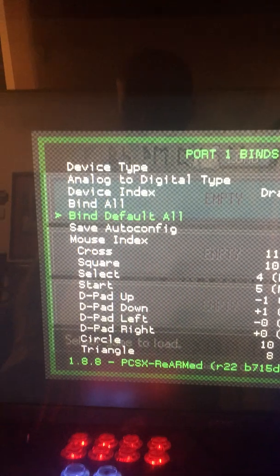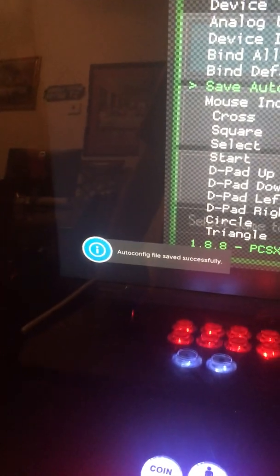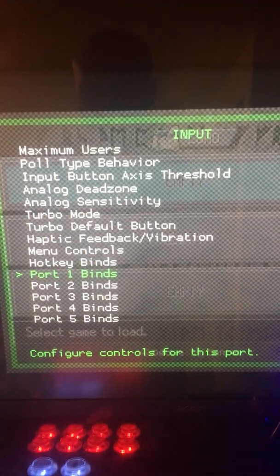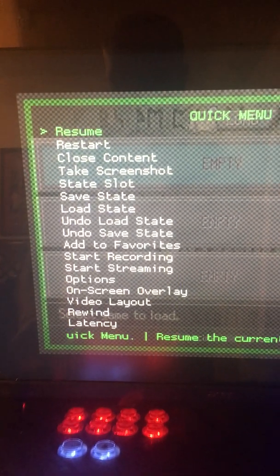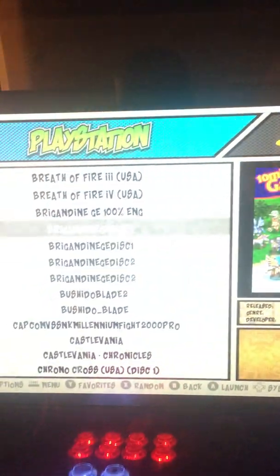Alright, and now we're going to come back up here, save auto-config — it says it right there, it's very exciting. Back up to the quick menu, and now I always just close it and go back into it.